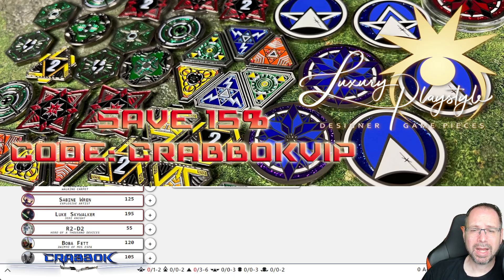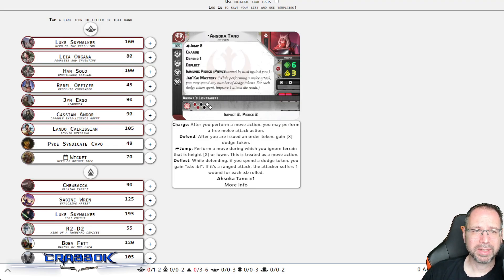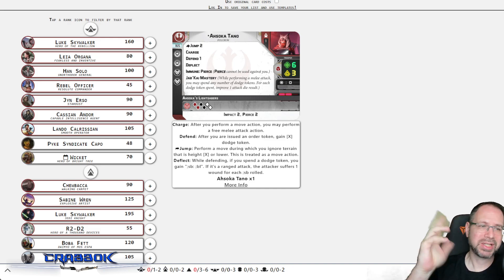Let's go ahead and get into the list. I'm going to be using Tabletop Admiral today. Ahsoka Tano is an operative. She is going to be hitting the ground running, trying to slice and dice enemies, capture objectives, and have a good time. She's got Jump 2, Charge, Defend 1, Deflect, Immune to Pierce, and Jar Kai Mastery, which is going to allow those dodges to upgrade attack die results.